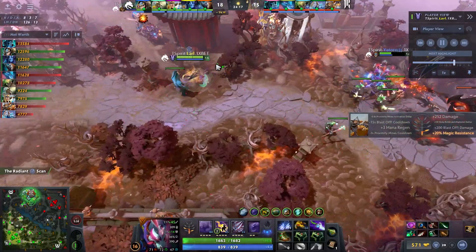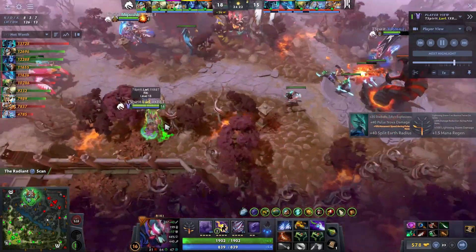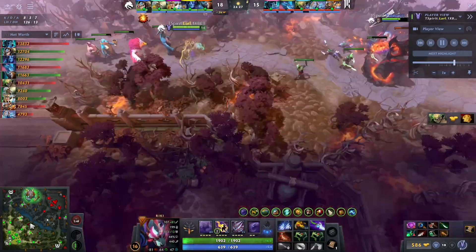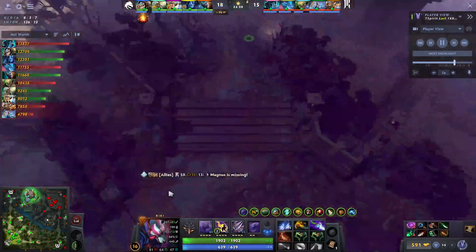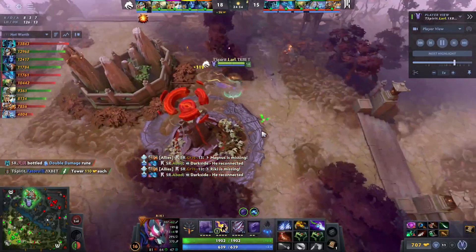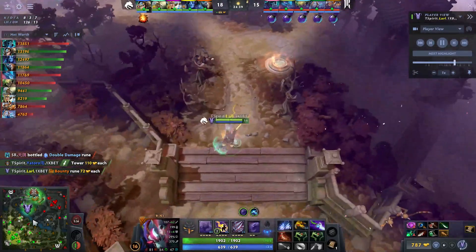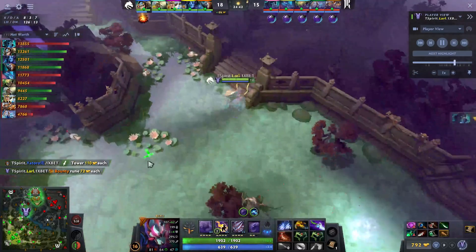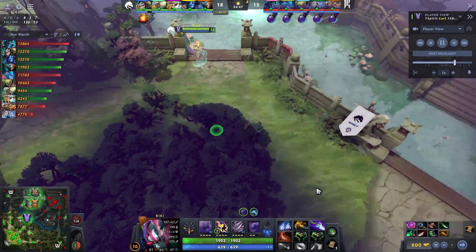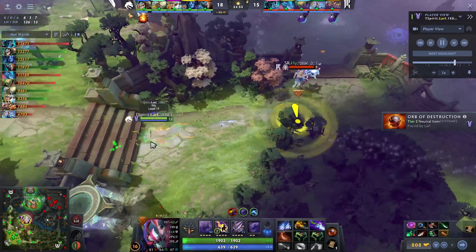He hasn't been going the Spirit Vessel build in pub games, preferring the Manta Style instead. Most universal heroes are played this way — you want to get as many stats as possible since you get damage from all stats. Every single stat gives a little bit of damage, and otherwise you end up too squishy. You need to go for these big stat items. Meanwhile Lul has gone for the new Dispersal item — no idea if it's good yet, about to find out.